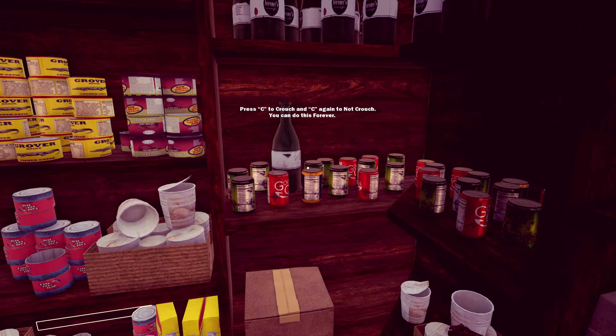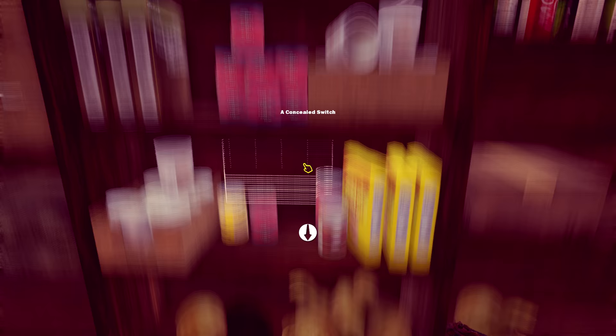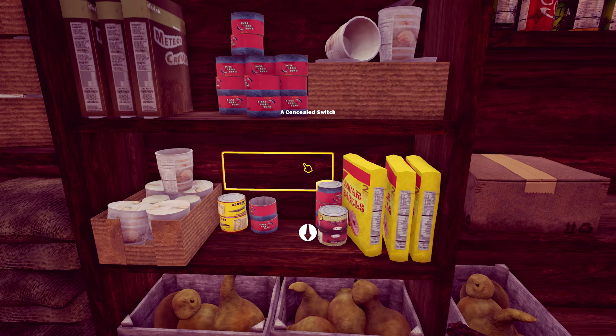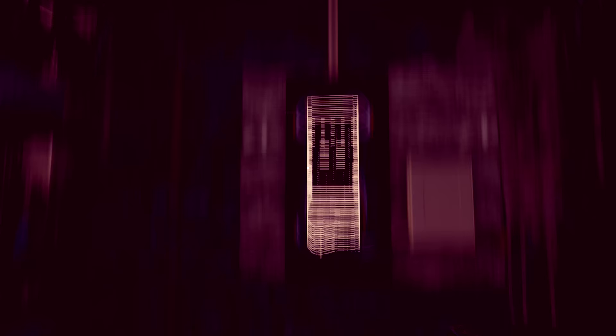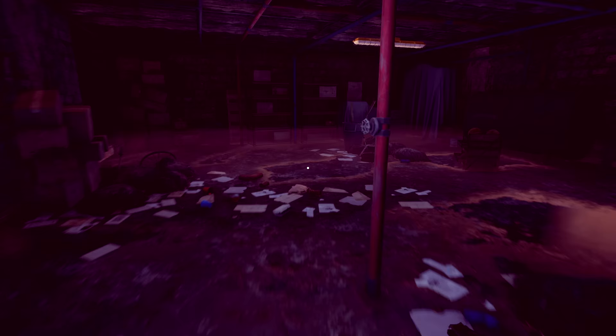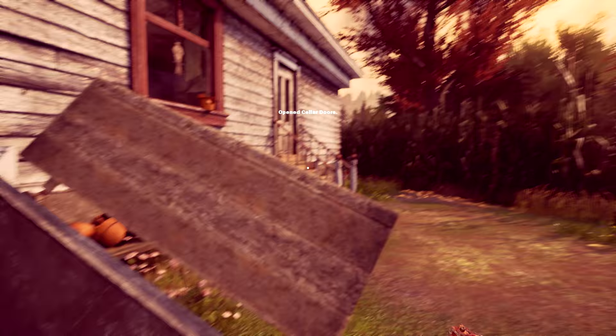Press C to crouch and C again to not crouch — apparently 'not crouch' is a proper noun. You can do this forever. This is like a really jerky movement, just boom we're down, boom we're up, there's no animation to it. We got a concealed switch — go ahead and click that. And then unlock secret door, making it much less secret. What do we got down here? A fuse box missing a fuse. Is there anything I can use for a fuse? Muffin? Shovel? Nail clippers? Apparently not. Let's open the latch — solar doors are open and that's just the back of the house.